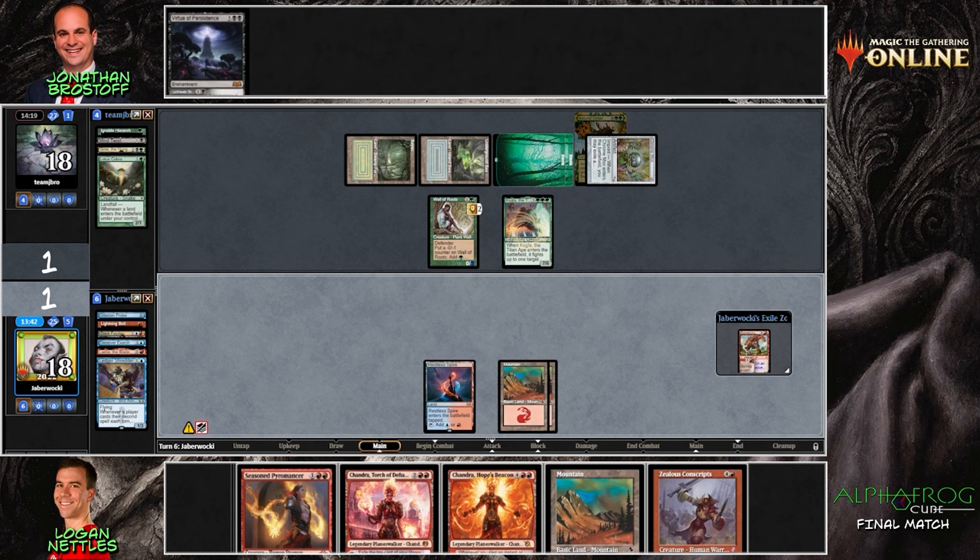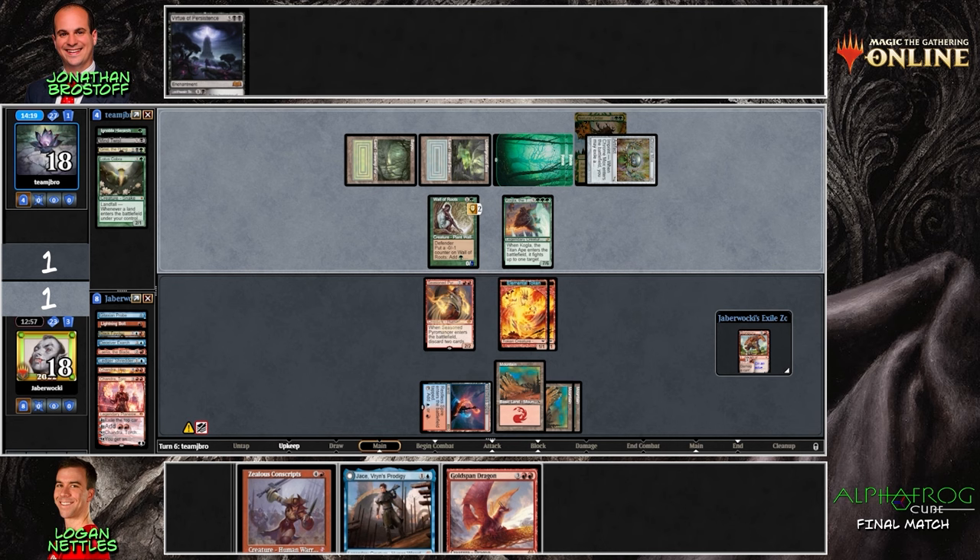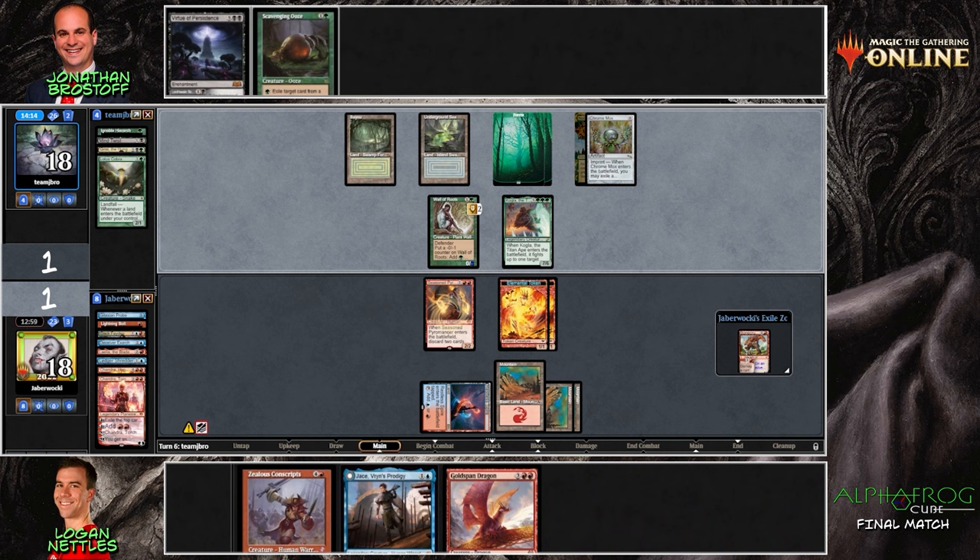Bone Crusher plus Kogla plus Zealous Conscripts is real damage. I don't know if there's a potential one-shot using Zealous Conscripts — 18 is a very safe and high life total. Kogla doesn't trample and Wall of Roots can just go under the bus, but the Seasoned Pyromancer can make one-ones to block Kogla. If we can just set up a turn where we go Zealous, grab the Kogla, get a big hit in, chump block, and hopefully play Chandra and finish things off with five damage to the face.